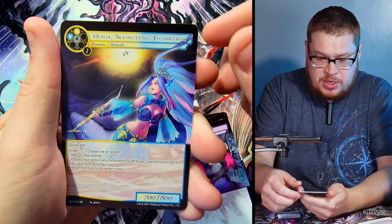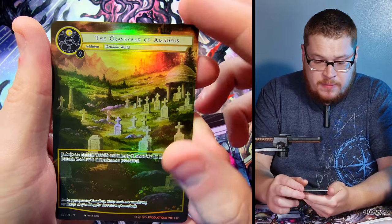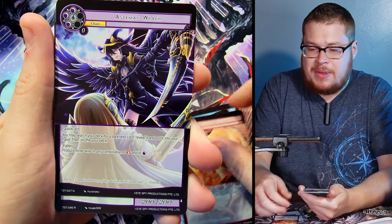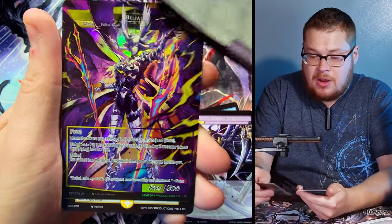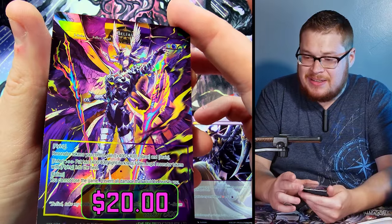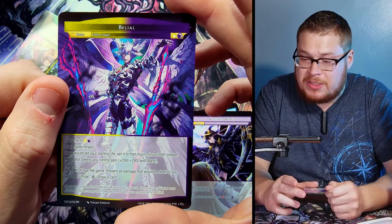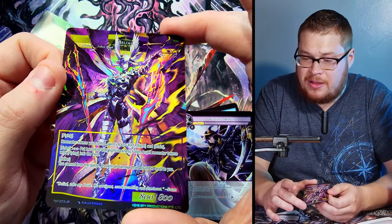More Beatrice theme in this pack — could that mean we'll get Beatrice as a J-Ruler? Our super rare is Olivia, Sky Splitting Thunderbolt, and behind it Graveyard of Amadeus, just a normal. I miss alternate art secret cards — come on, bring those back! Our rare is Amadeus's Demon, a sick looking demon card.